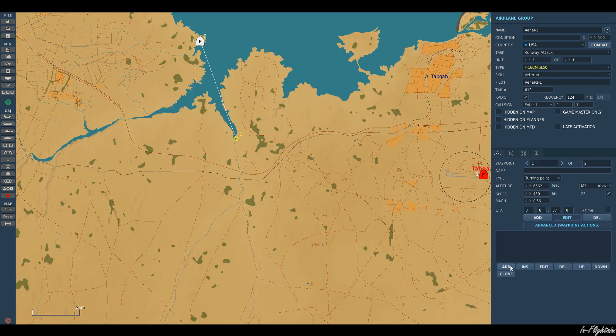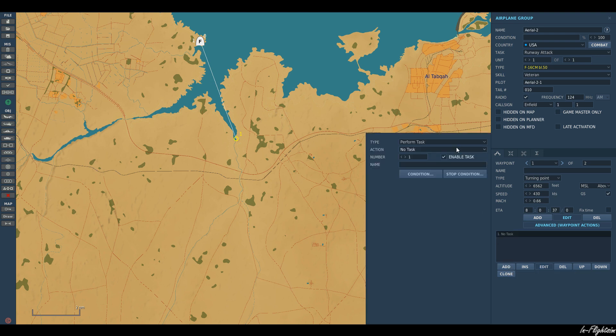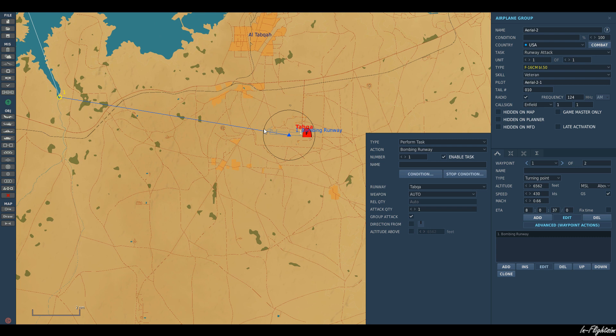I'm going to come back here and then go to add an action for waypoint one: perform task on the runway. It'll automatically select the closest airport or airfield to you, and you can go ahead and change it if you want. I never fiddle about with any of the settings.